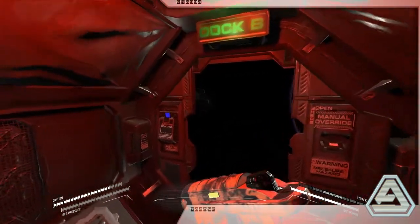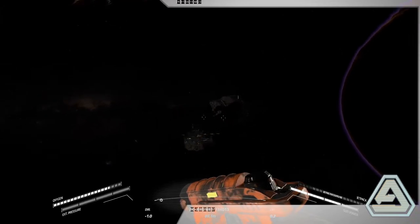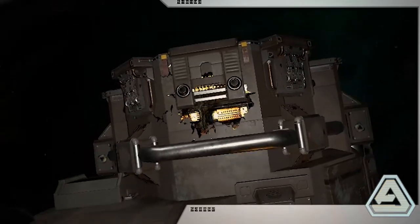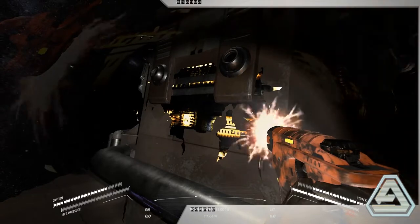Leaving the dock, activate your reference point overlay to guide you towards the airlock. Assess the exterior of the airlock for any damage. Once located, damage can be repaired with the welding tool.